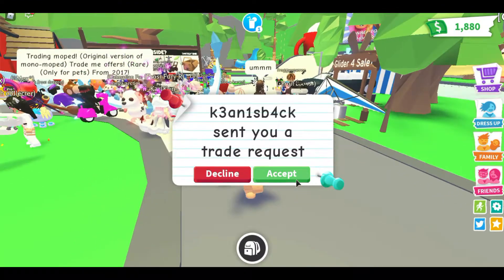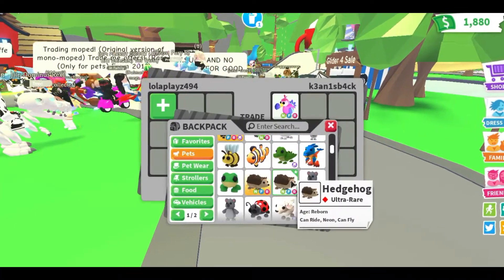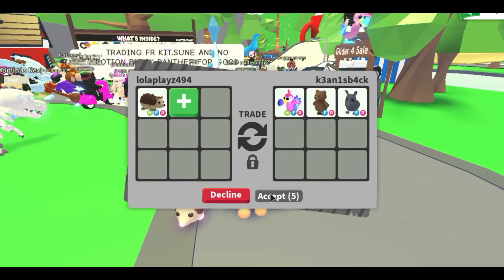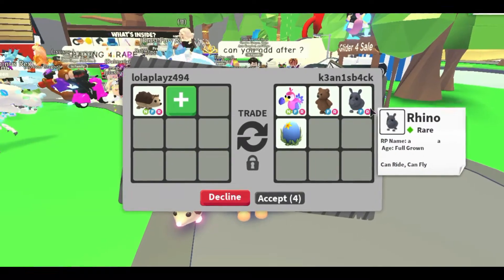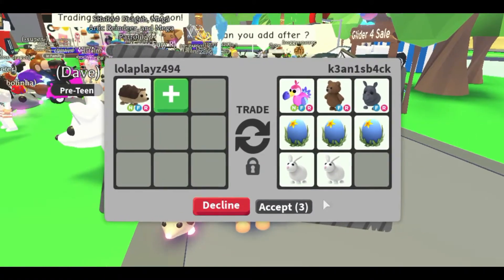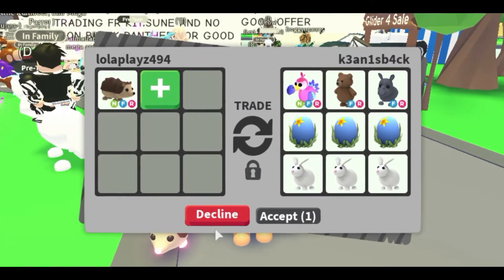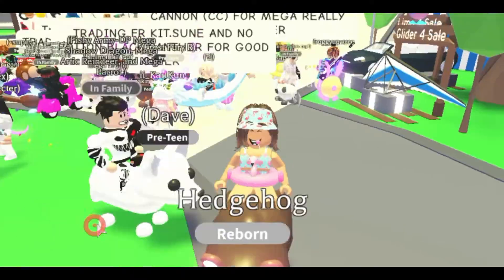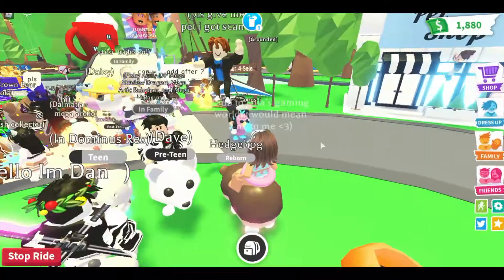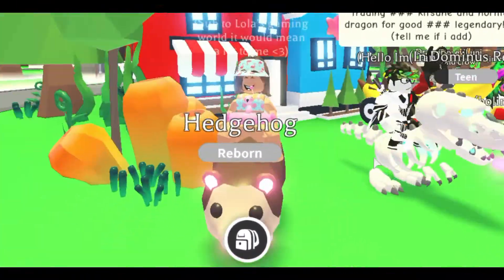Okay guys, so we're in a server and we already got our first trader quest for the neon hedgehog! We're being offered a neon for a dodo, a brown bear, a rhino, three ocean eggs, and three rabbits! That's not a bad offer, but I'm going to have to pass because we just made it and they're going up in value and they're super cute! Look at how cute that is, guys! Leave a comment down below what I should name this hedgehog!